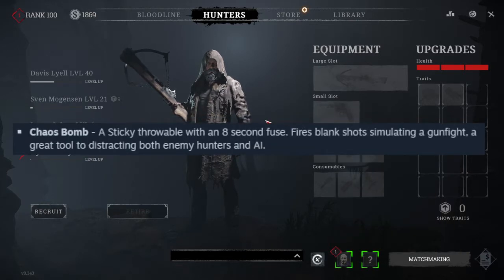The Chaos Bomb is a sticky throwable with an 8-second fuse that fires blank shots, simulating a gunfight — a great tool to distract both enemy hunters and AI.